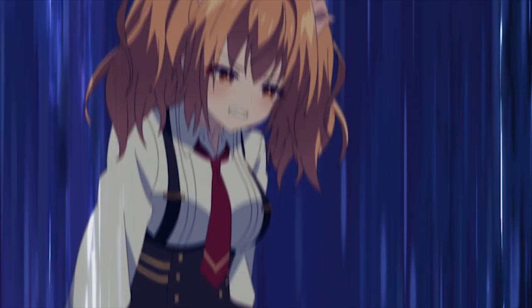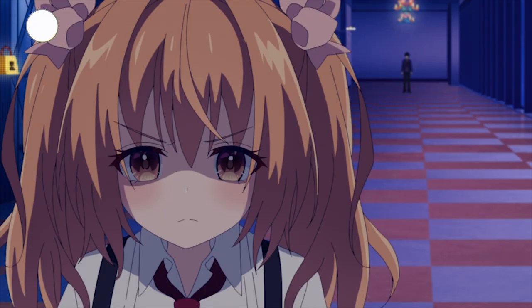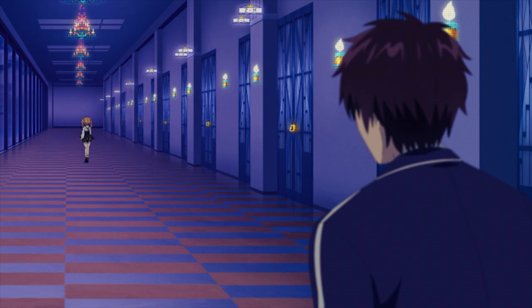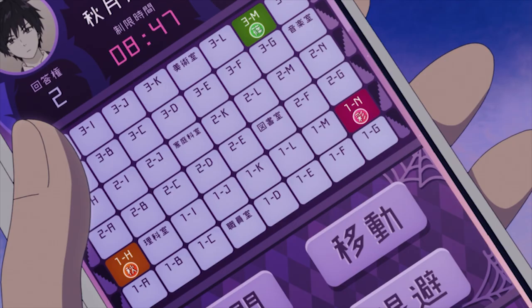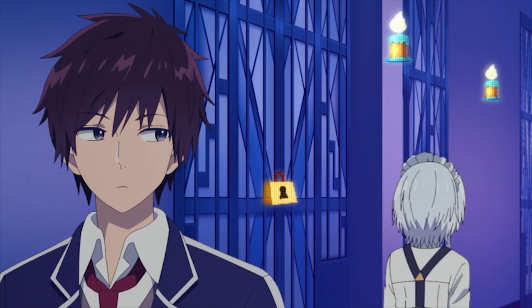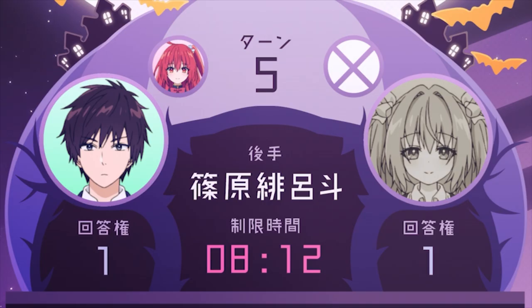Akizuki is infuriated and puzzled by how Hiroto narrowed it down. To avoid defeat, she uses another answer point to retreat and relocate Yuki randomly. Sarasa becomes anxious about this unpredictable change, but Hiroto reassures her that he has a plan. By the fifth turn, both players have used their second retreat option.